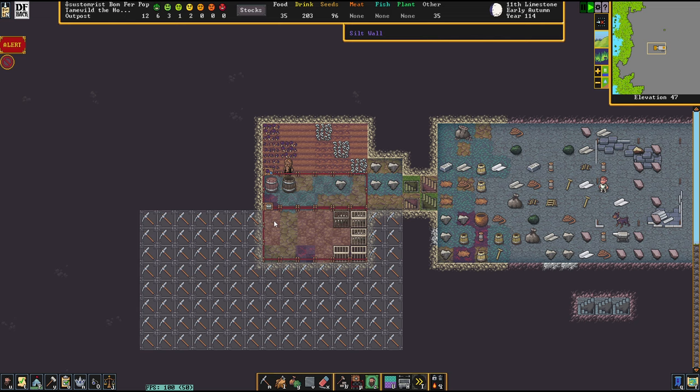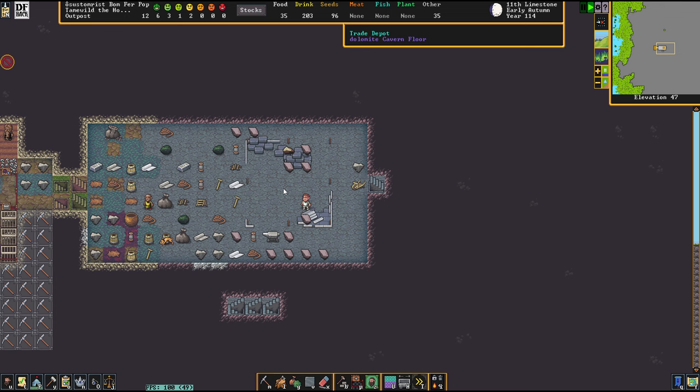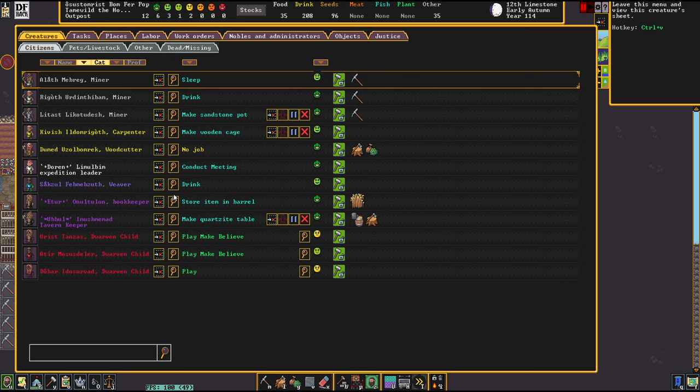The war dog and the rhino are fighting, and yes, I am not looking at these notifications because I'm scared to look at them. So, while the trade depot is being built, let's check out our Dwarf of the Day.